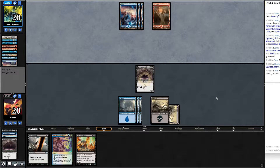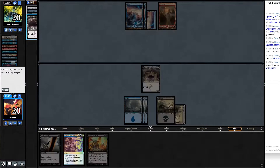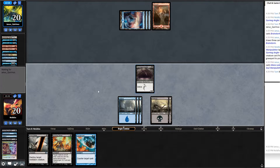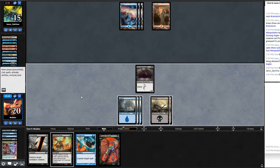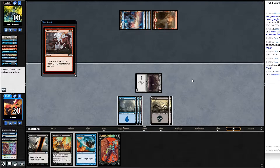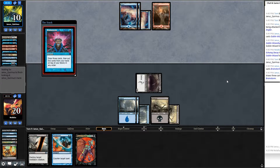Soul Manipulation attempt — they have another Mana Leak, so no return. But I have Counterspell, Echoing Decay, and Doom Blade. Gurmag puts them on a four-turn clock. They do nothing, pass back. Another Doom Blade — good. They play more Goblin Wizardries — I let one through and use Echoing Decay. Three of their Goblin Wizardries are out of their deck now. They finally find another land.